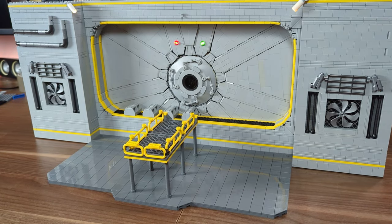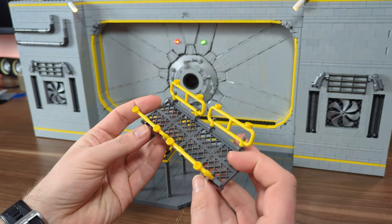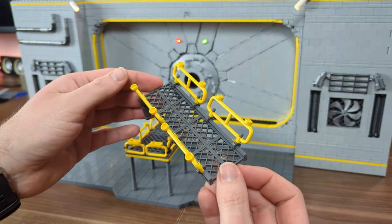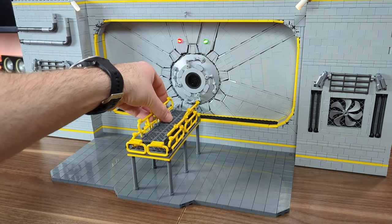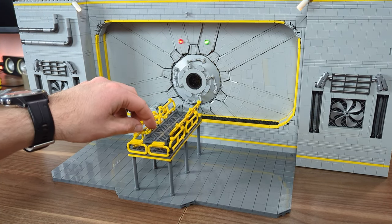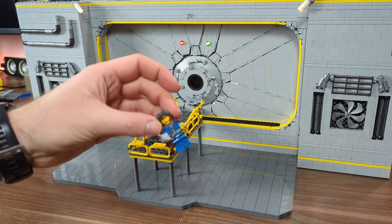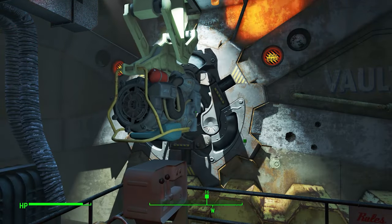Having the fixed catwalk isn't enough to get out of the vault, so I had to make an additional piece that slides out after the door is open. Again it needed to be as thin as possible, so I used regular 1x4 fences connected by transparent inverted tiles, and attached the railings using bar clips — setting the same yellow fence pieces as before, now at an angle to make it look more appealing. This gives us a neat sliding catwalk section that allows the vault dweller to step out to the wasteland.